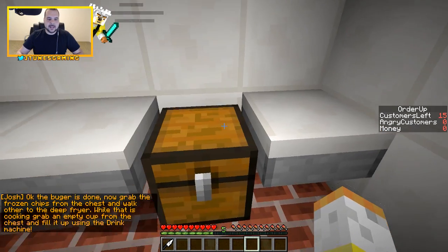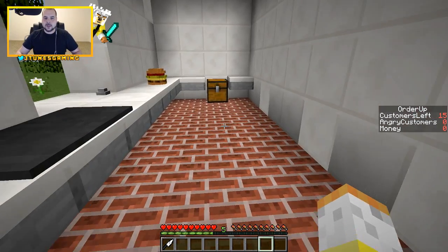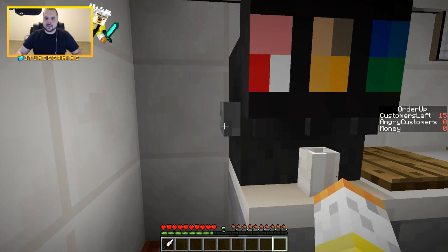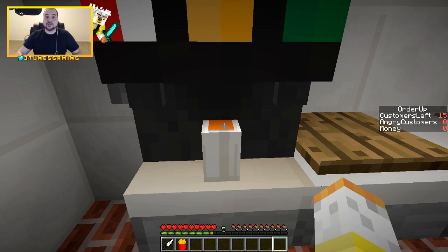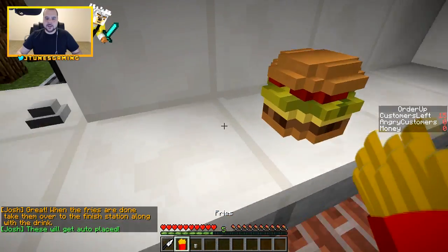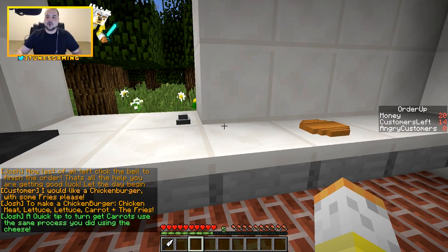We're not done yet — gotta grab the frozen chips out of the chest, put them in the deep fryer, and at the same time there's an empty cup so we have to do the soda. Let's grab the drink — we can't upset any customers. We got carrot juice — or I'm sure that's orange soda, but it looks like carrot juice to me. Look at that meal! Hit the bell — we got $20 and we still have 14 customers.